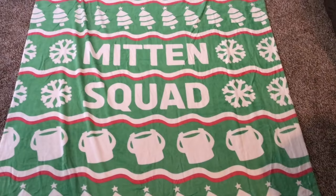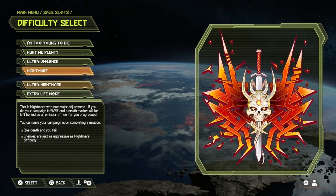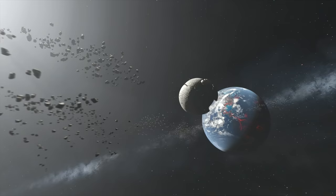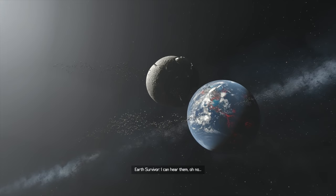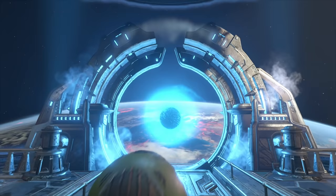Upon starting Doom Eternal, you'll be faced with the first and only choice you'll have to make throughout this entire nightmare: whether to play on Baby Mode or Super Baby Mode. Being the weakling that I am, I chose to play on Ultra Baby Mode. The helmet in the picture is close to the one I wear, the brief intro cinematic panned in from space, Doomguy retrieved his little pea shooter that isn't a pistol, and the game begins.